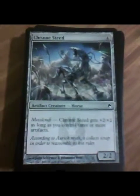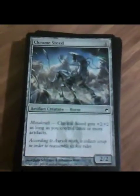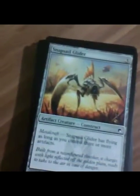Chromesteed. Decent. You get a 4/4 — it's vanilla, but still, it's a 4/4. If you can ramp out mana pretty fast it's not too bad, but as you'll see there's another creature in here that's a little bit better than it.